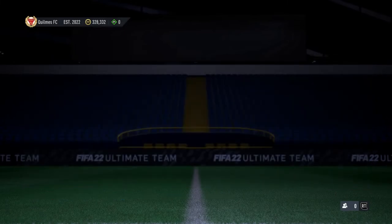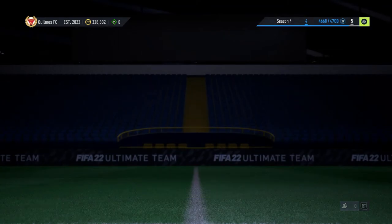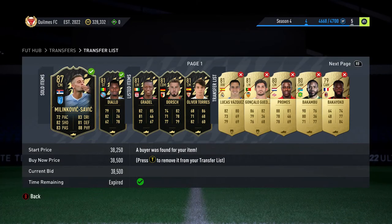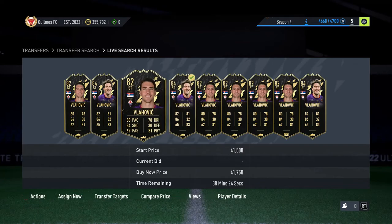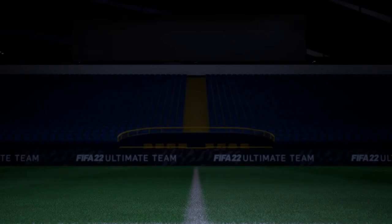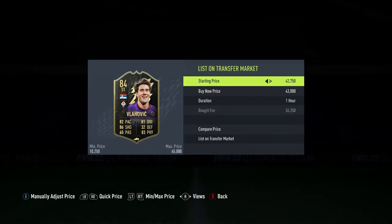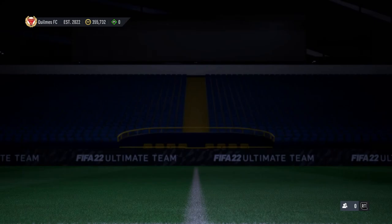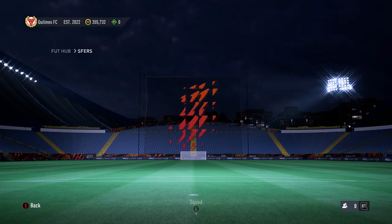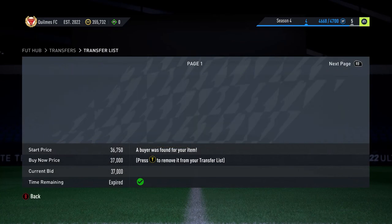Going out and into the transfer list to check the final few things — Milinkovic-Savic actually sold straight away, which means we probably could have listed him higher. Then we get a Valovic — he's at Juventus now but this was a Fiorentina inform at the time, bought for 36,250 and listed up for 43k. Thanks for watching — if you enjoyed, please drop a like and subscribe, and I'll see you guys again hopefully tomorrow.